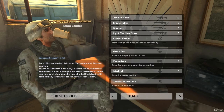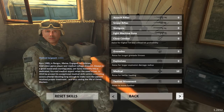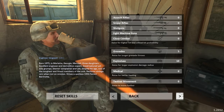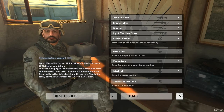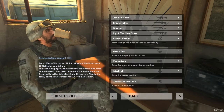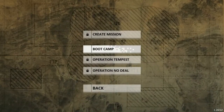So we've got a four-man team. He's good at assault rifles, he's good at medical, he's kind of good at a couple things but mostly explosives, and he's good at assault rifles and close combat. So we've got sort of a little bit of varied units already. New mission.